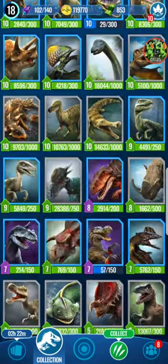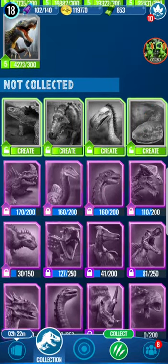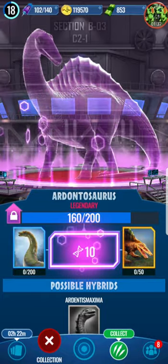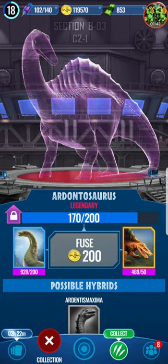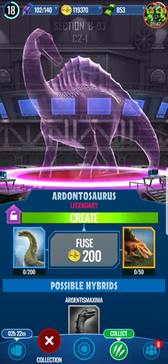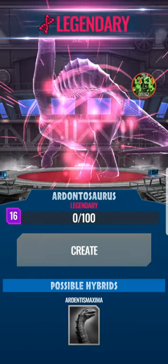Without further ado, we are actually gonna step into some new territory. We got the Carbon Nemesis we can create, but today what we're here for is creating the Labyrinthus Arrodontosaurus, because the recent rewards are actually Argentinosaurus DNA, which means making Arrodontosaurus has become much, much easier. 50 - heck yeah, let's create the Arrodontosaurus!